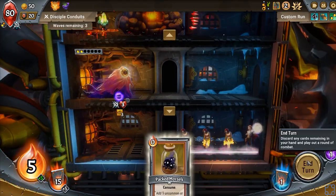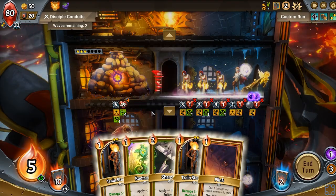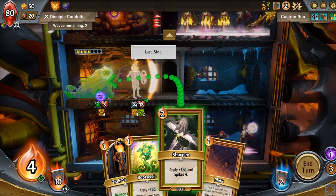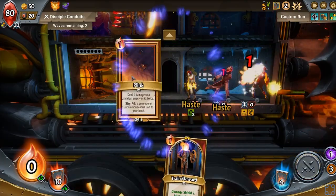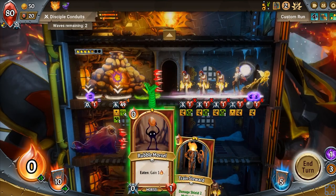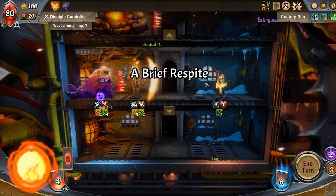For whatever reason, do that. He barely even takes damage. Hell yeah. Kill those, we get a pair of rubble morsels. It just isn't really that helpful. I'll save big boys from some damage here.